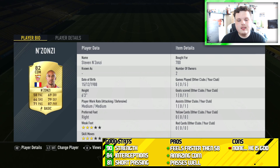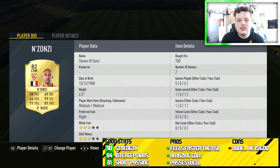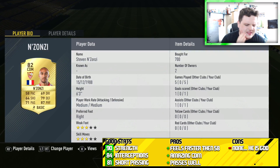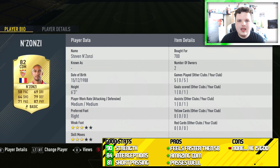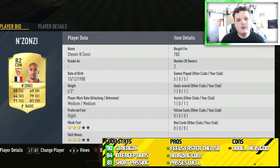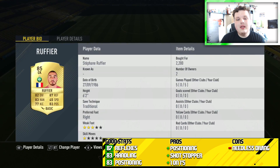The first player that deserves a mention is N'Zonzi. He looks slow but do not let that fool you — he is an insane CDM. I cannot stress that enough. He stops everything; he is ridiculous at blocking passes, making crucial interceptions, making brilliant slide tackles, and he can pass the ball. He is perfect.